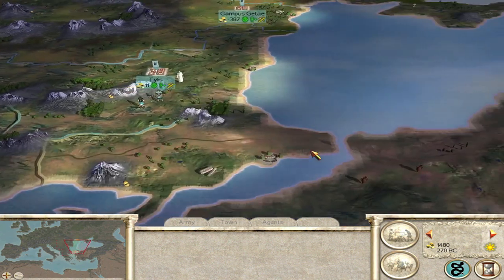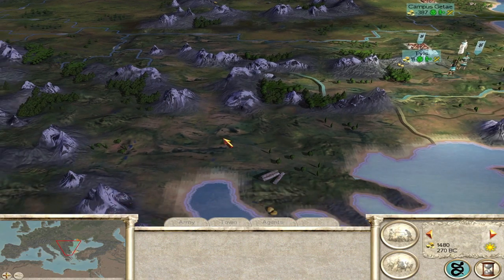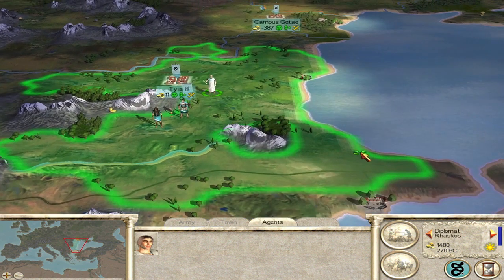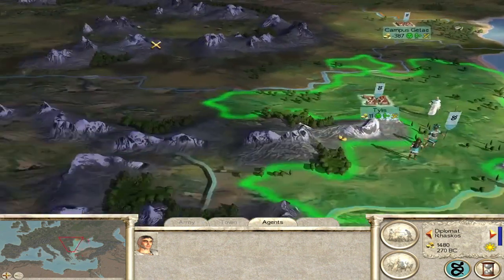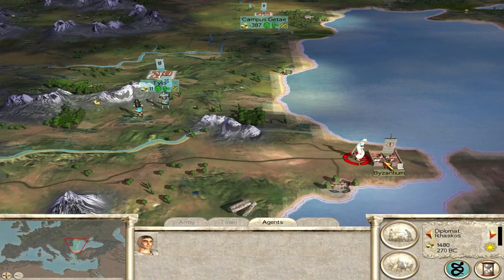Macedon and the Greeks - Thessalonica is a very valuable settlement. If I can get my troops in there, we could be off to a really good start. Actually, I'm going to ally with the Greeks because they also have Crimea. We'll get that next turn.